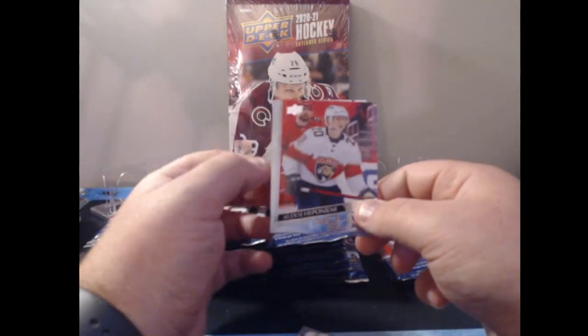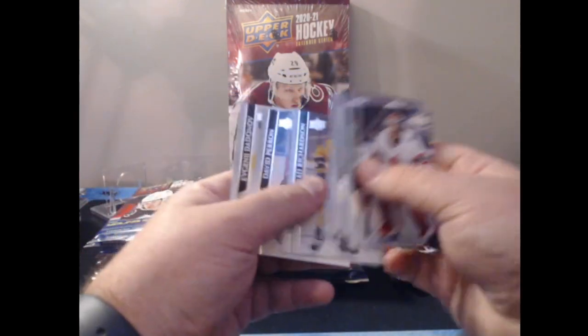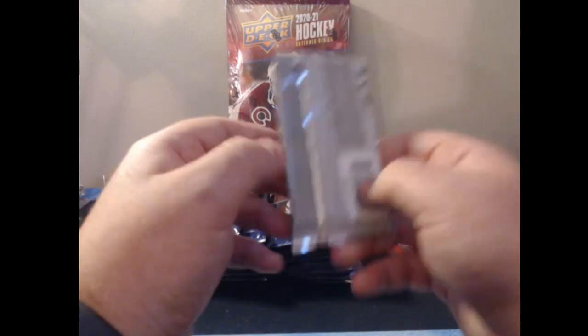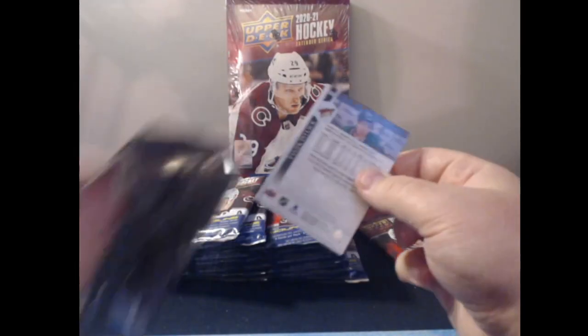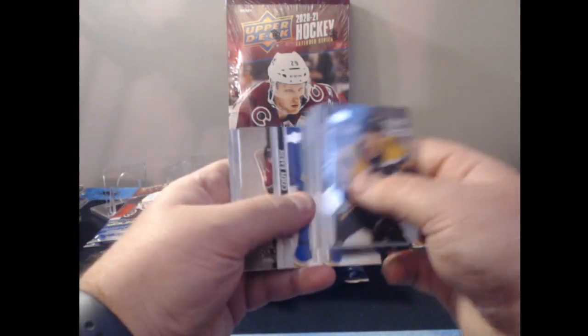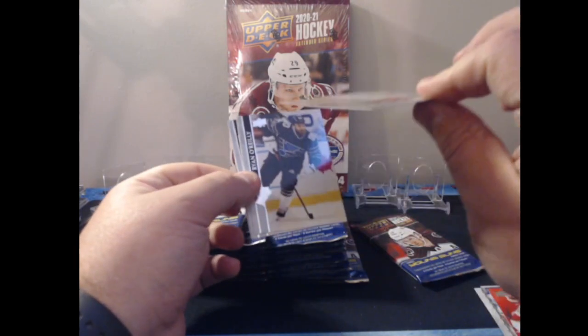We got an Alexei Heponiemi — another good one. You're risking a lot with retail since you're not guaranteed anything. Luckily we've been pretty lucky — two Young Guns per blaster, a Retro Young Gun, and a numbered card. We also have an Ovation rookie card — a PS Suitor. So we're having some really good luck so far.